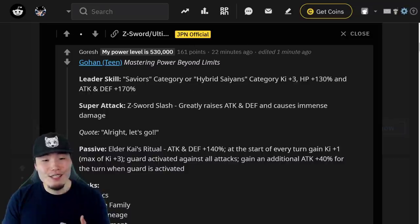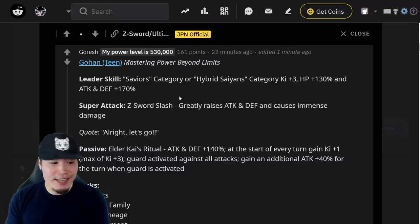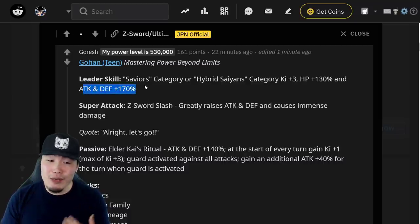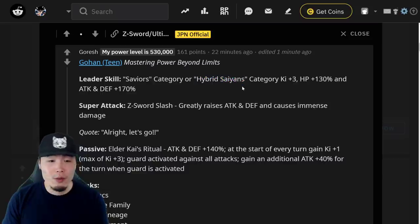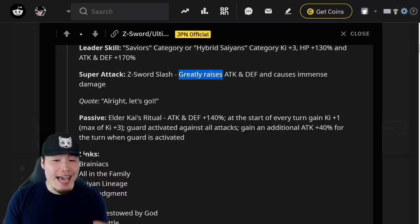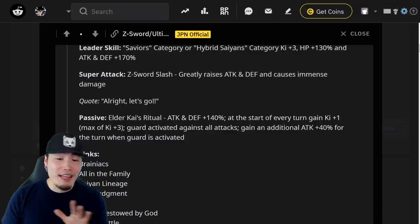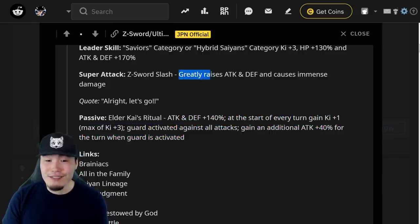Let's start with Gohan first. He starts off as Teen Gohan, of course. His leader skill covers two categories: the first is a new category called Saviors, and the second is Hybrid Saiyans — Ki plus 3, HP plus 130%, and Attack and Defense plus 170%. We don't know what Saviors looks like yet, but Hybrid Saiyans is a very good category, so either way you should be able to run a pretty good team. His super attack greatly raises Attack and Defense and causes immense damage. So unless there's a turn restriction missed, this dude is infinitely stacking Attack and Defense and greatly raising every single turn. That's already mad broken.